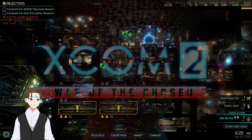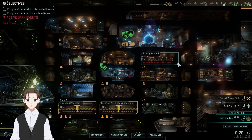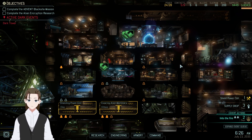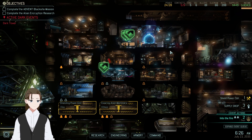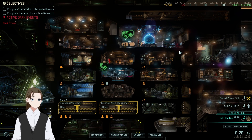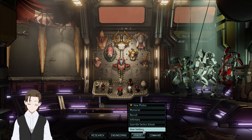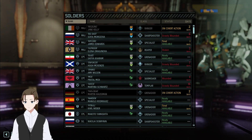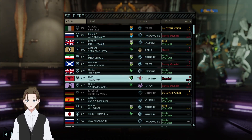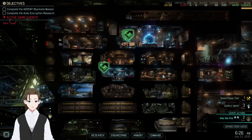Hello everyone, and welcome back to XCOM 2: War of the Chosen. I'm Peter Moxeling, Keeper of the Archives. Last time, we had what honestly should have been a pretty simple VIP capture mission — one of the Resistance Council mission types. Then I decided to play really recklessly on the first two turns and utterly destroy my squad as a result. Like, holy crap. It's not quite as bad as it was with the Chosen Warlock mission, but it's not much better either.